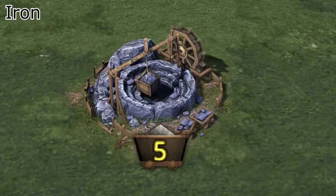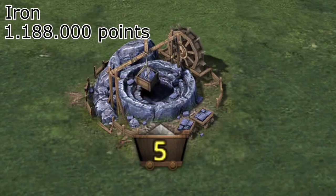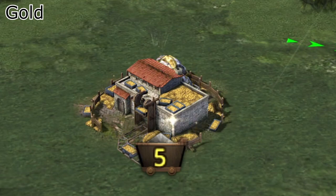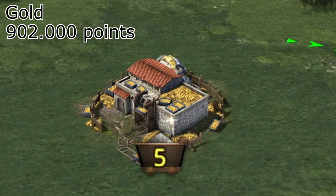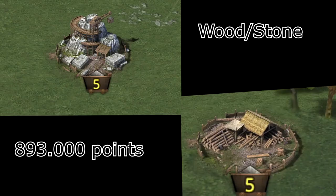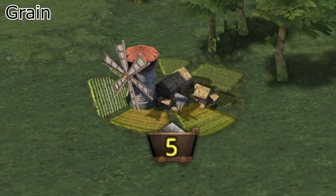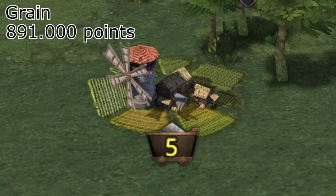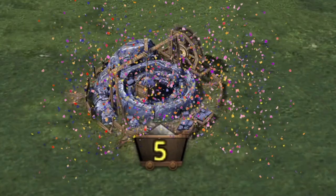Let's compare the numbers. You will get 1,188,000 points for emptying a level 5 iron node. Taking the time to empty a level 5 iron node as the baseline, if you spend that same time on a level 5 gold node you earn only 902,000 points. Stone and wood bring only 893,000 points, and grain only 891,000 points. The iron node is the most epic node during KvK.